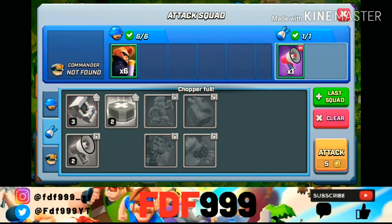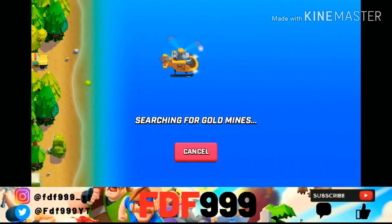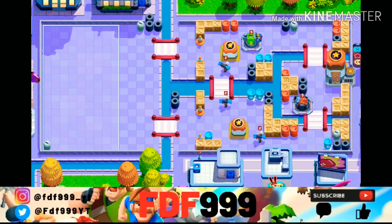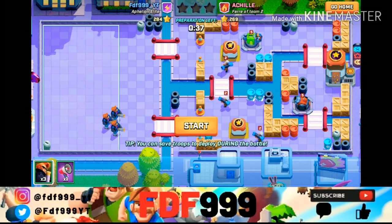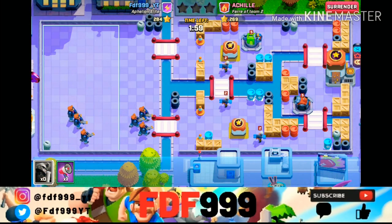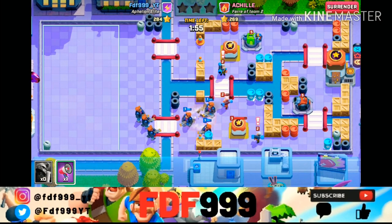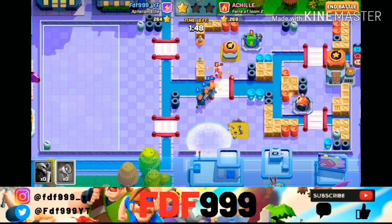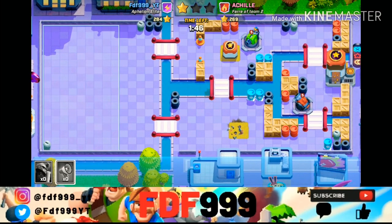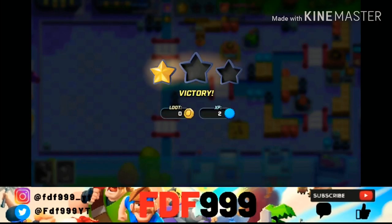One more troop — shotgun guys. Let's see how we do. I'm going to put three there and three back here to try to take out the bazooka buildings. No no no — why are they going up? I wish there was a spell that could direct your troops where you want them to go, because it's so annoying when your troops don't go where you want.